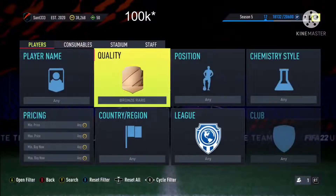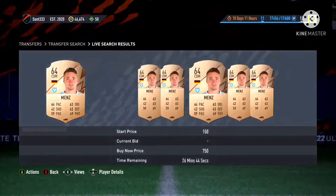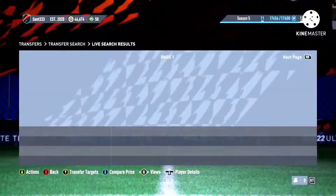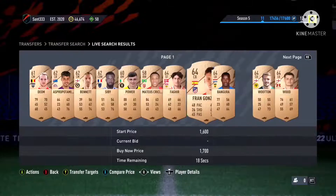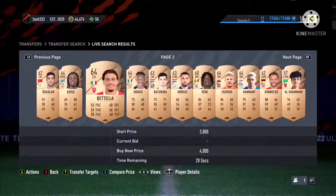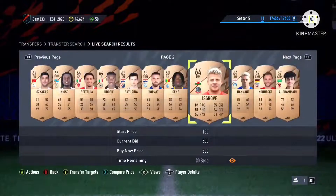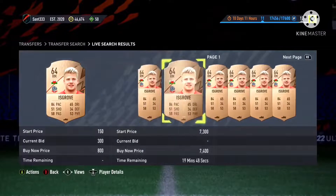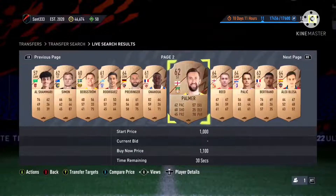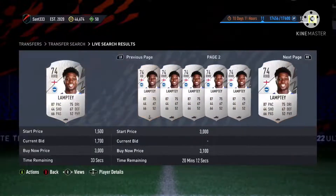For the first filter, set the quality to bronze or bronze rare. Look for a player who has a bid on him — this means there's a high chance that player is worth more than he currently is. Add him to your transfer targets, compare his price, and if it's worth more, bid on him, pick him up, and list him for more. That's the first filter done.